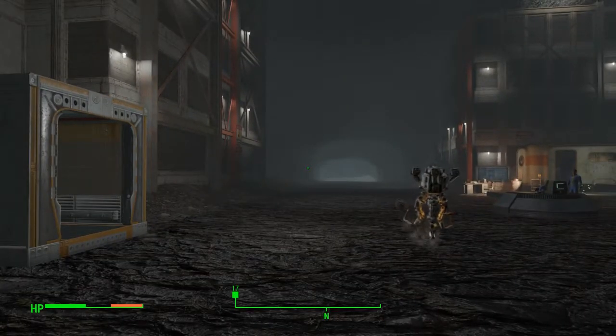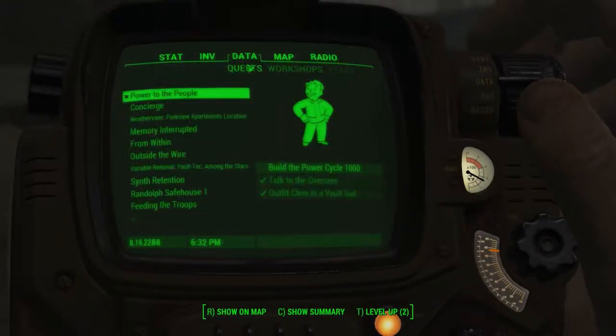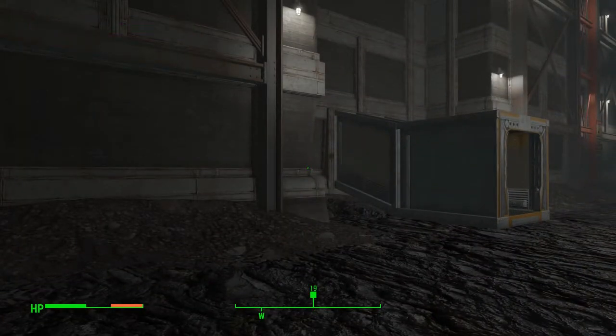I mean, the prototypical vault - you got bedrooms, bathrooms, a dining room area, the overseer's office, a reactor room. And we had to make some type of Power Cycle 1000, so maybe like a workout room type of deal if we're going to have people on power cycles.